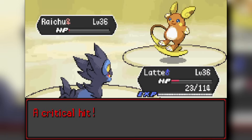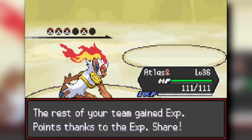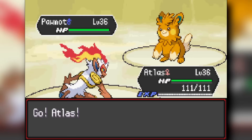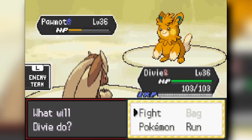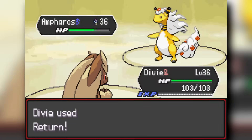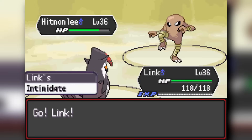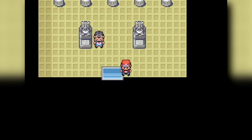Raichu knocks out Luxray but I use Infernape to Mach Punch and outspeed. His Electrode threatens Explosion so I send in Lucario to tank. He switches to Pawniard which knocks out Lucario with Mach Punch, so Infernape uses Close Combat but goes down to Plasma Fists. Lopunny cleans up with Fake Out and Mach Punch. Against Ampharos, I use Return twice — he misses Focus Blast. Skuntank finishes with two Poison Jabs. His Hitmonlee knocks out Skuntank but Staraptor uses Intimidate and Wing Attack to close it out.